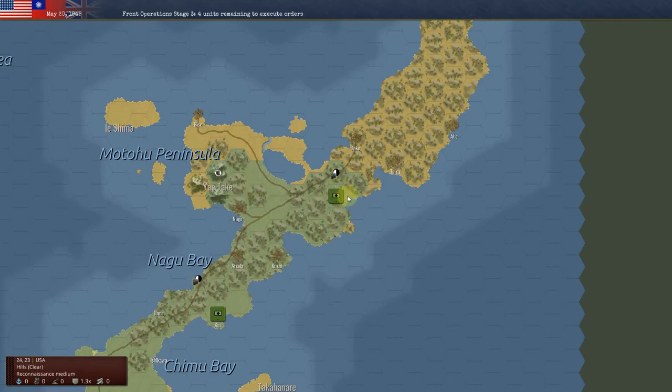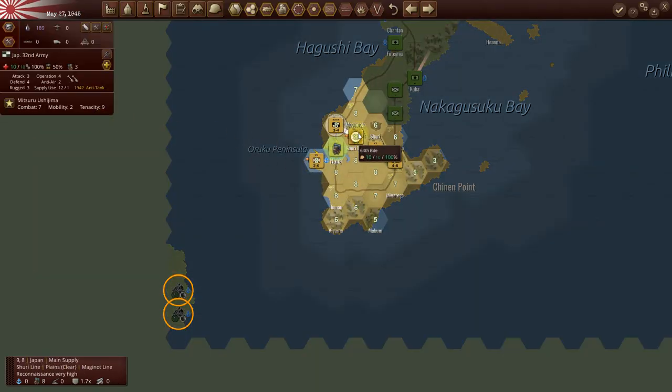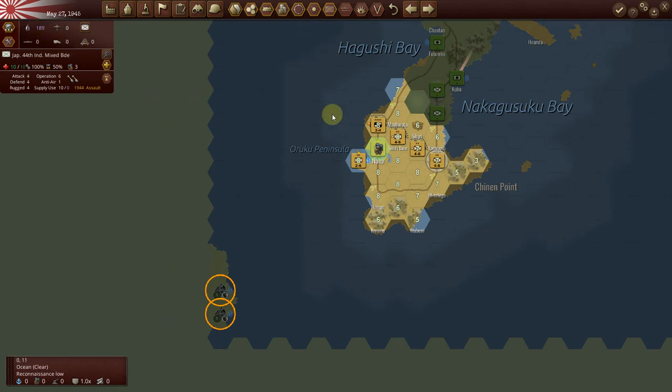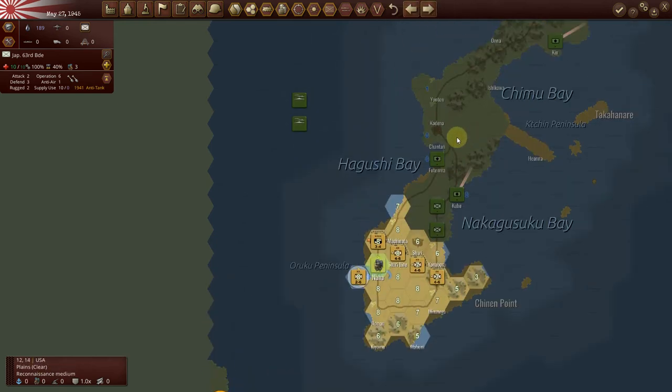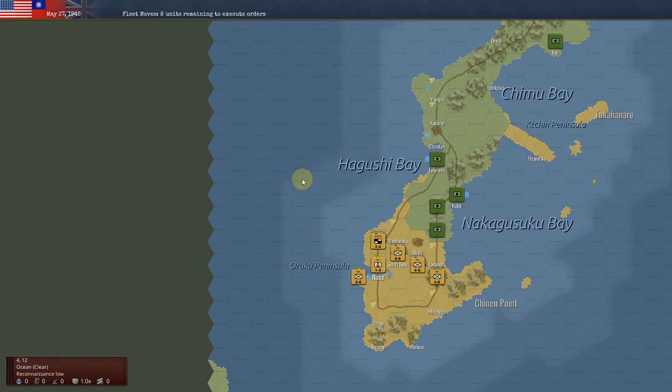Well, it looks like they've got one unit now going up to tackle that objective. I'm going to place my units on hold here. The defense here is four, one, and three — so I'm hoping they can hold out. Let's turn off supply; the Americans are coming in for an attack now.